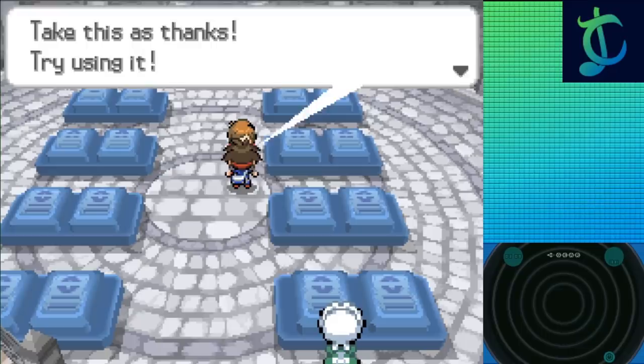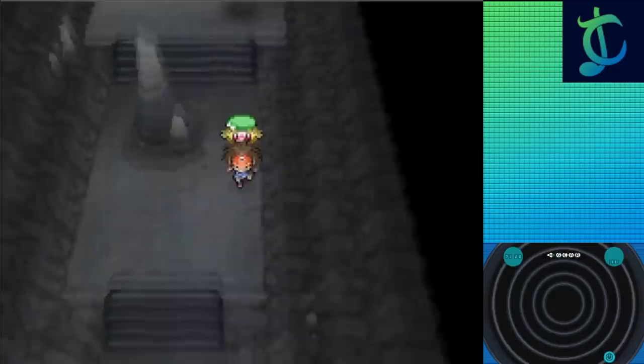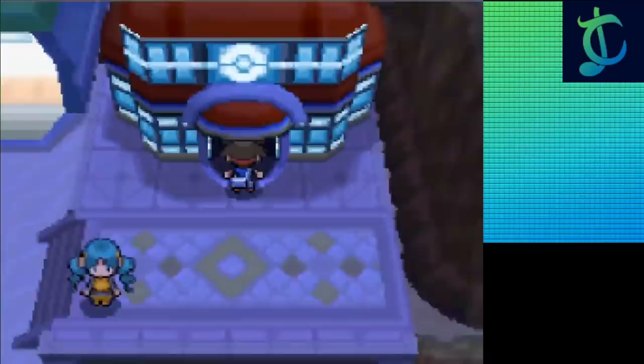Now that I've got all that handled, I can get the Lucky Egg from Professor Juniper and fly over to Lentimas Town. There's really nothing interesting around here — neither the Strange House nor Reversal Mountain has any new encounters for me, so I just move on through, emerging in Undella Town just in time for a bunch of new encounters. Here in Undella Town I can Surf into a rippling spot to get Staryu, and over in Undella Bay during the winter I can grab Seel. There's also a 5% chance to get Remoraid, but I figured the likelihood was low compared to the very high likelihood of a Dupes reroll or the desired Seel.